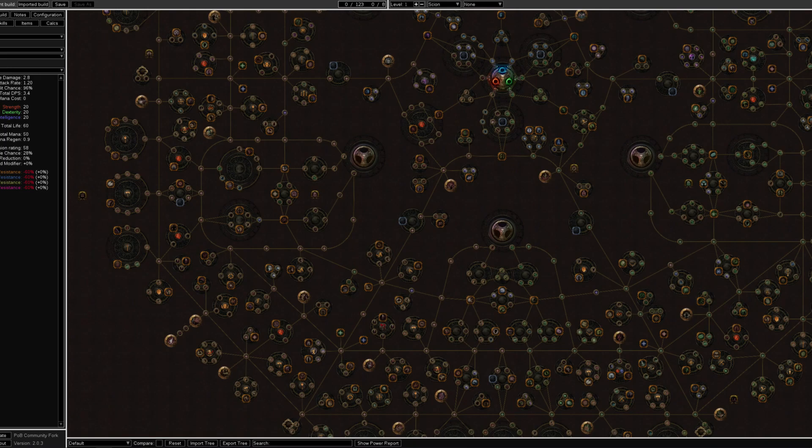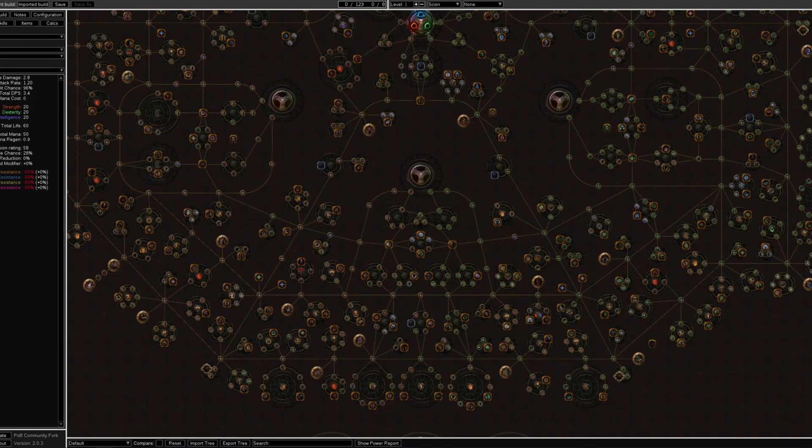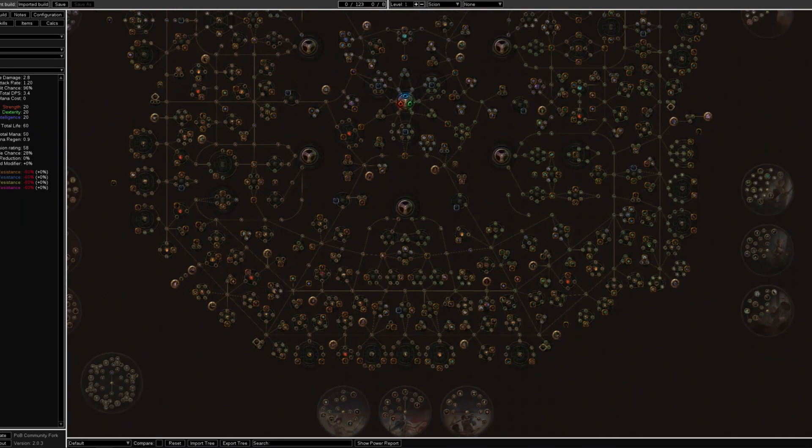If the league starter cannot scale into mid-game — meaning the map system — then it's basically a big waste of time. The last criteria is that it should feel good to play even without items and without high level. It should deal good damage, not be a glass cannon, and it shouldn't be a hassle to get through the 10 acts without investing lots of currency. Most of your useful nodes are on the passive tree, so you just need to plan a good passive tree.